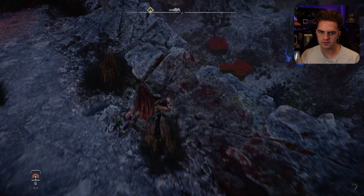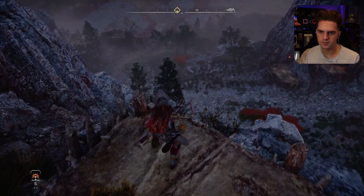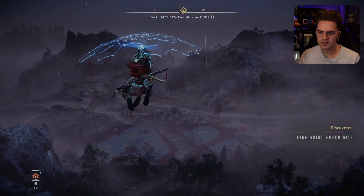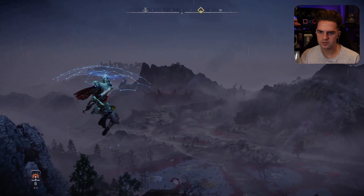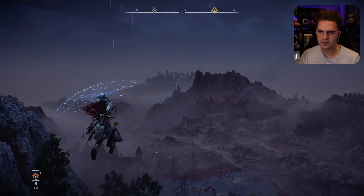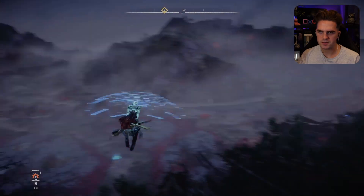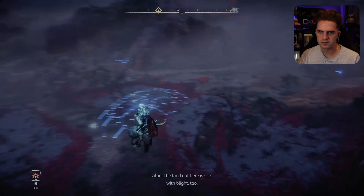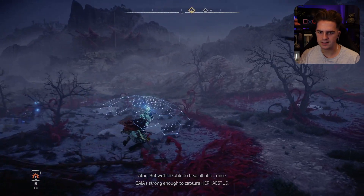Oh, it's night time now — that was quick. There's loads of them. Let's go. Oh, I can see lots of blight over there as well. What's that? And what's that over there? There's going to be lots to explore. It's over there as well — the land is sick with blight too. Ravagers — they're so nasty. But we'll be able to heal all of it once GAIA is strong enough to capture Hephaestus.